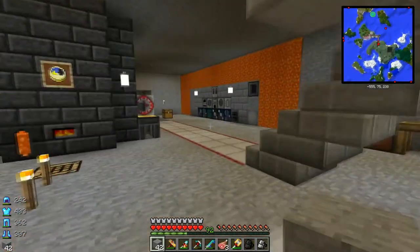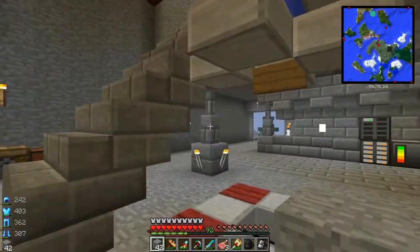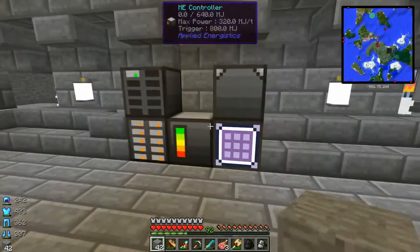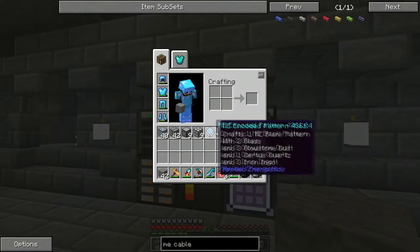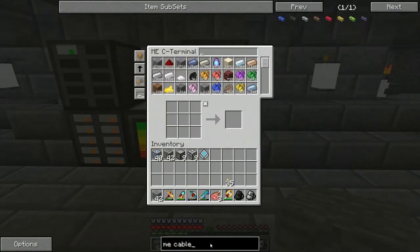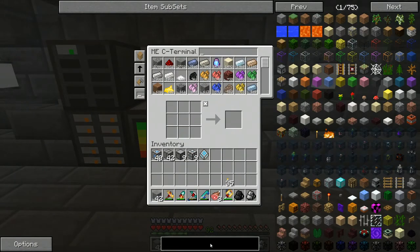Hey guys, Cruz here. Welcome back to Feed the Beast Horizons. In this episode, what I'm going to do is build a MAC. I was talking about it in the last episode and now I want to do it. I've already pre-made everything that I need, so I'll go ahead and show you guys the recipes for this stuff because it's pretty expensive — some of it is.